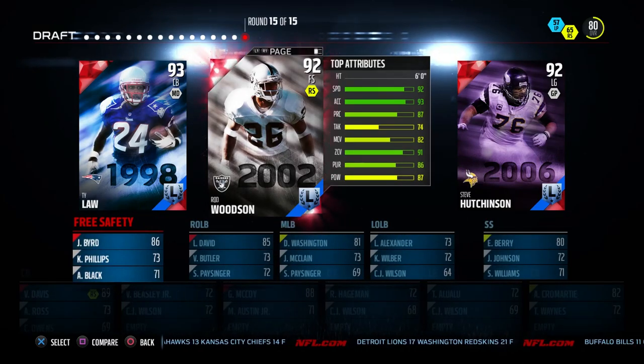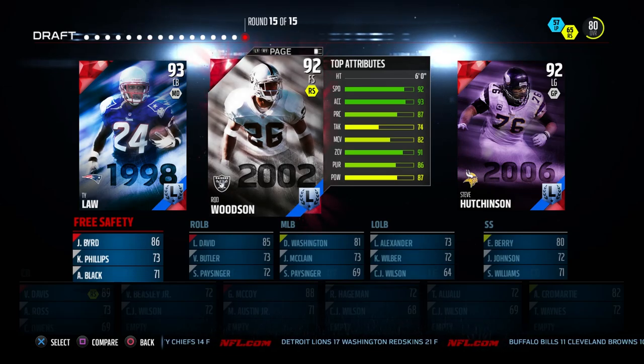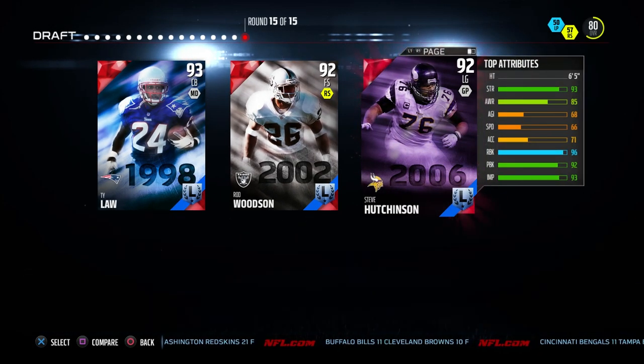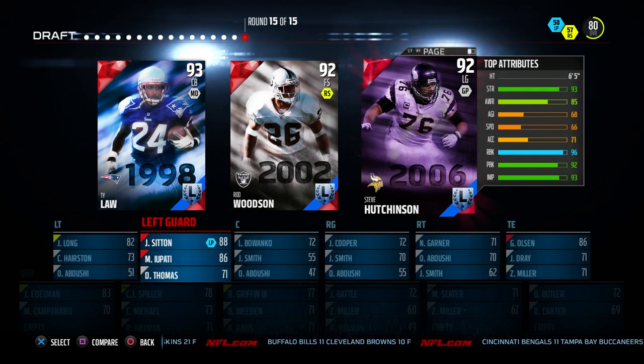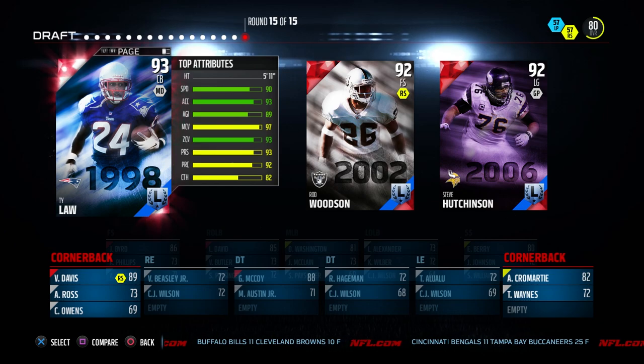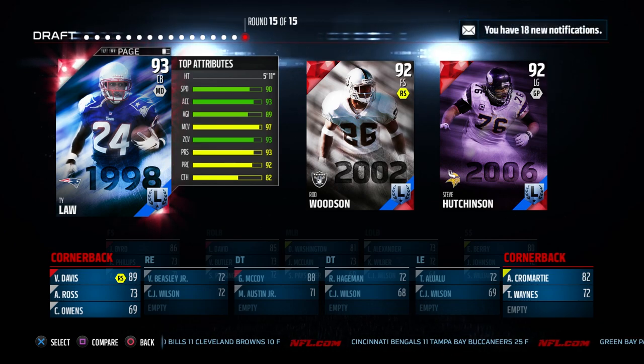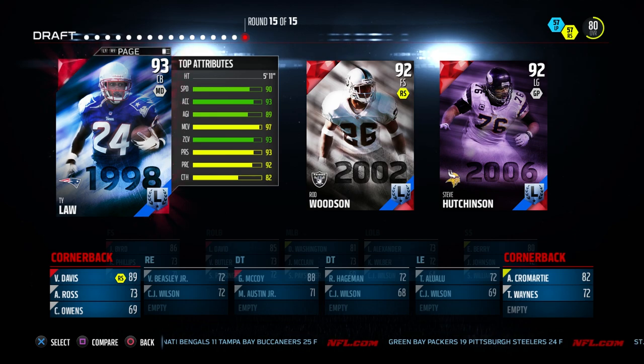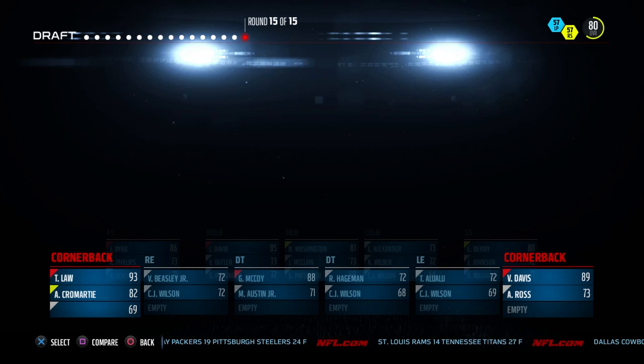For the final round, our safeties are pretty well in check with Eric Berry at strong safety and Jairus Bird at free safety. I would love to use Rod Woodson. Steve Hutchinson — we've already got two really good left guards so we're not going with him. Ty Law would be a nice third corner — that gives us an absolutely ridiculous secondary: Jairus Bird, Vontae Davis, Antonio Cromartie, Ty Law, and Eric Berry. We had no opportunities to get a good receiver — Julian Edelman is our only real threat at wide receiver. We're going with Ty Law.